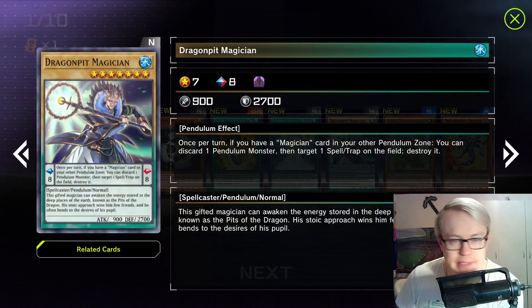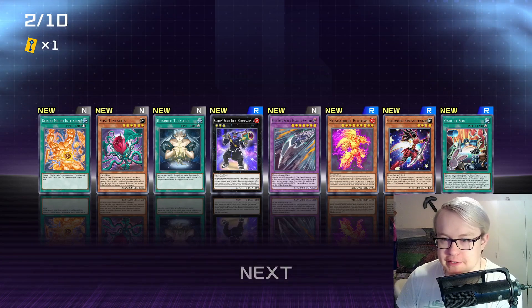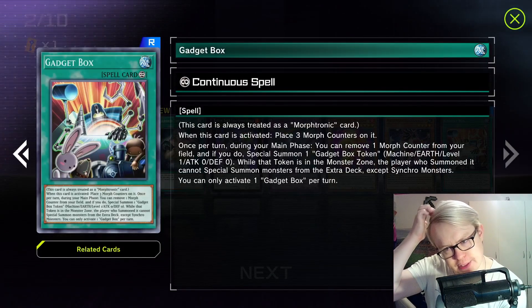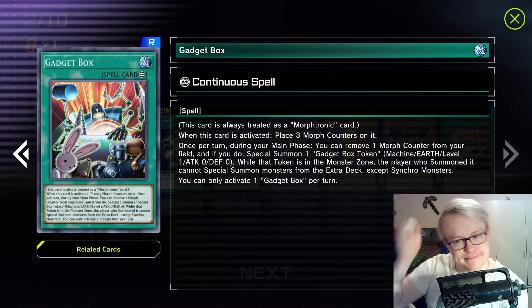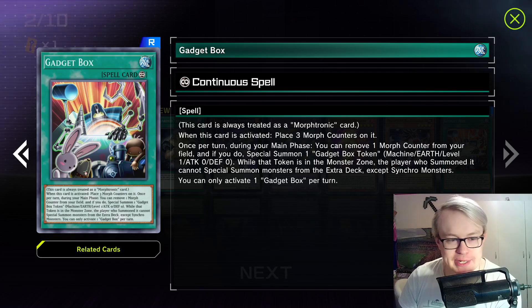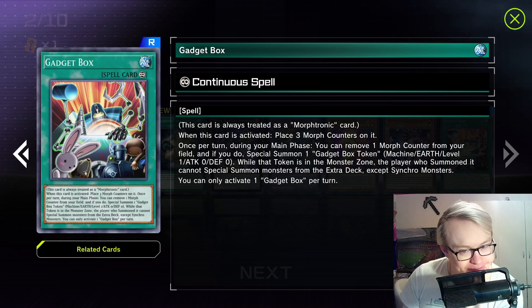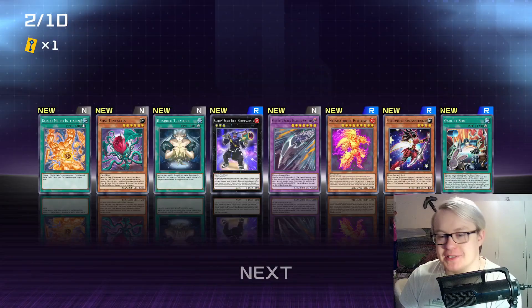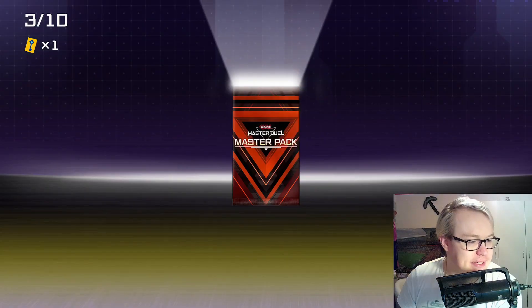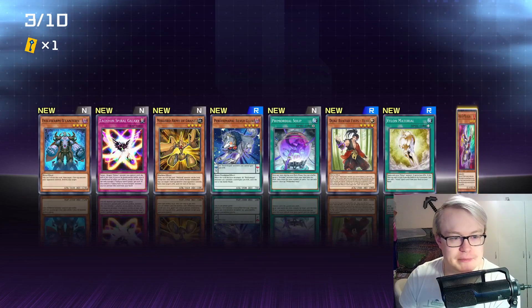Yeah, this is a Master Pack — very long, wide, and fancy animation. A Gadget Box, though. That's kind of interesting. This card's already rough in constructed. I might give this a try if I find a start for it, but it is not the greatest piece of cardboard to ever be printed.